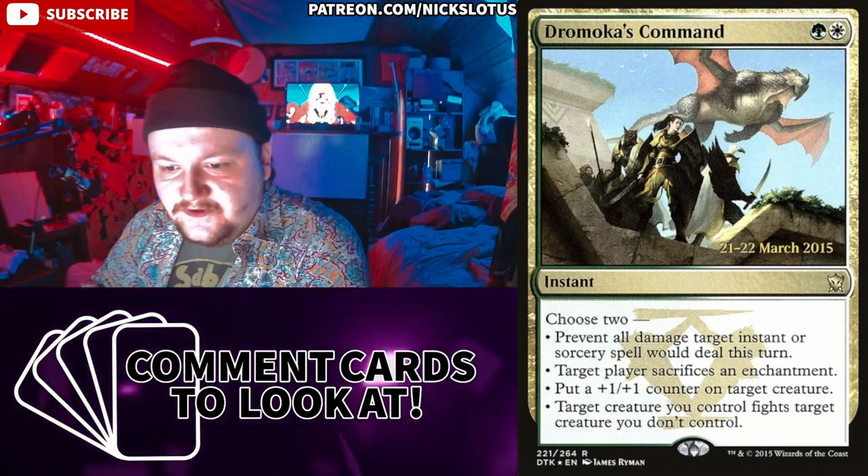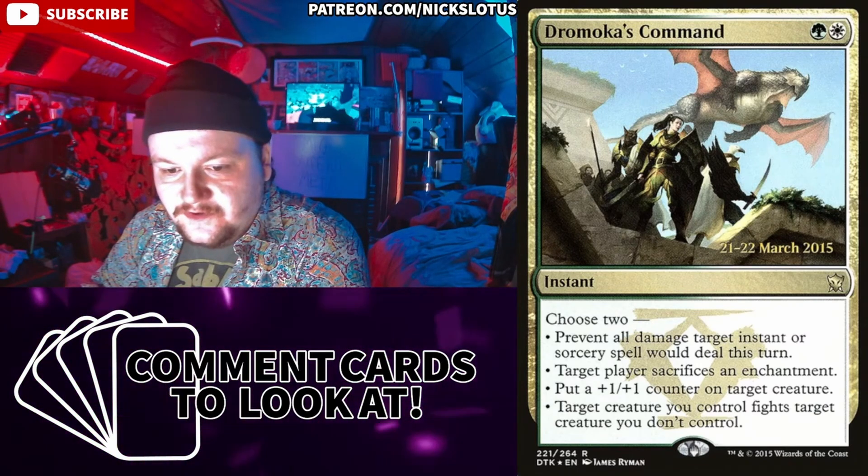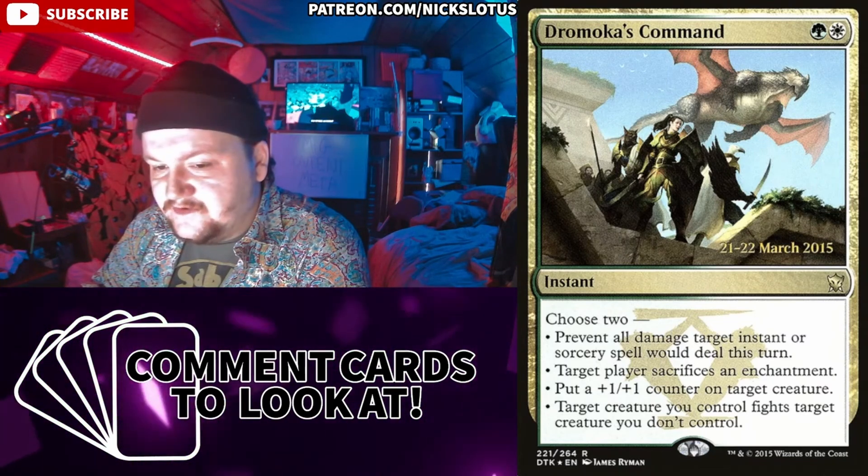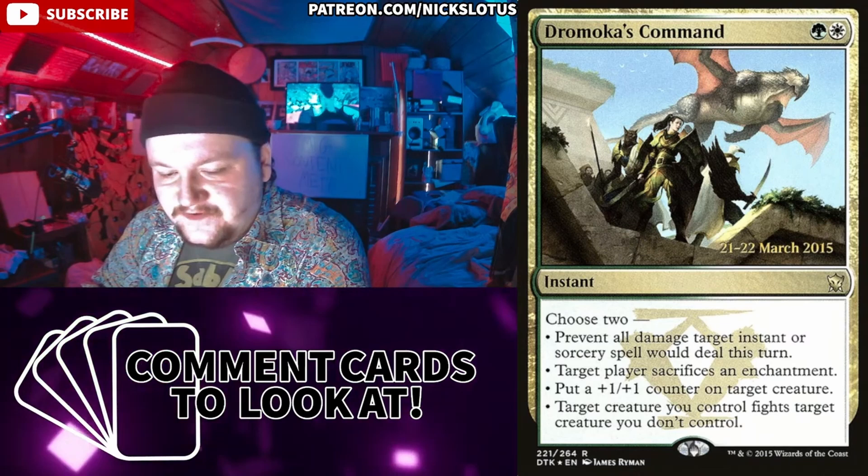Green and white instant: choose to prevent all damage target instant or sorcery spell would deal this turn. That's actually pretty good — you can completely stop a Blasphemous Act with that.